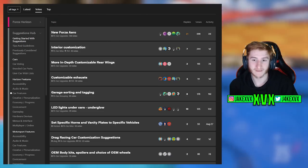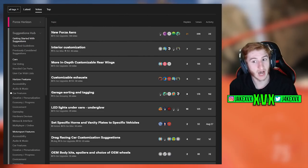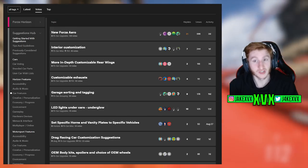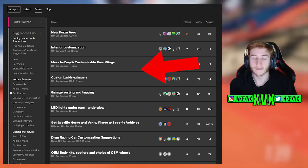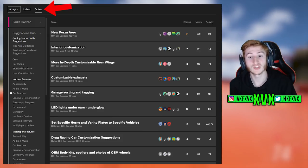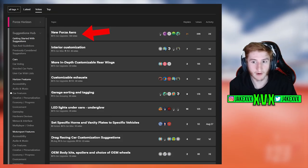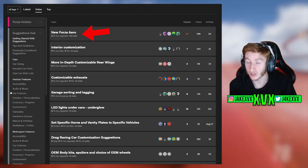All of the categories are over on the left hand side, and when you select a category — for example here I've selected car features — we can see over on the right hand side all of the features that people have suggested. They've made a suggestion post and then we can vote on it. I've ordered it by the most votes and we can see the most voted car feature is new Forza Aero with 129 votes — and if you ask me, 129 votes is not a lot.